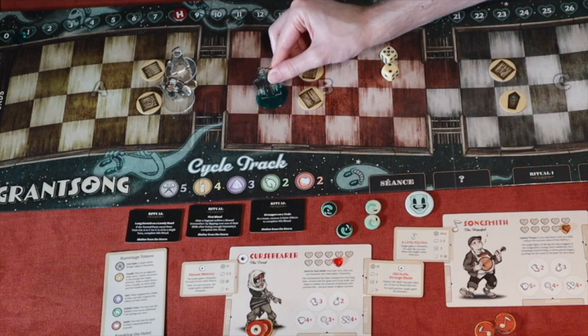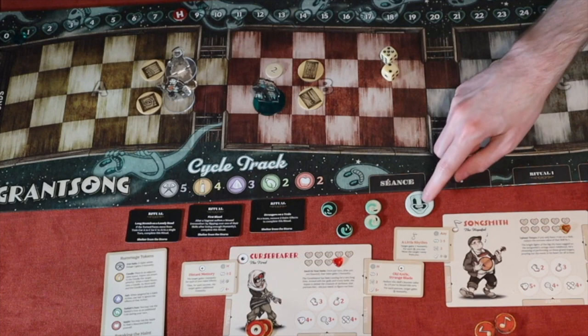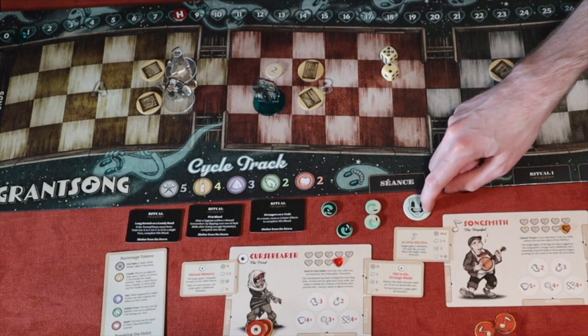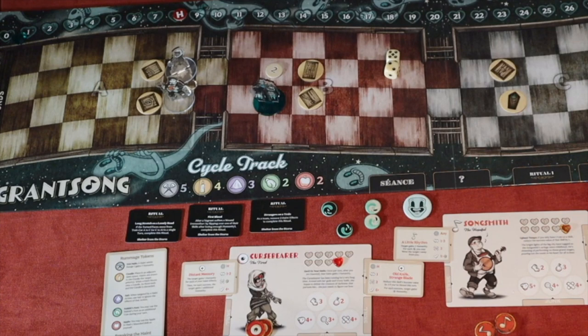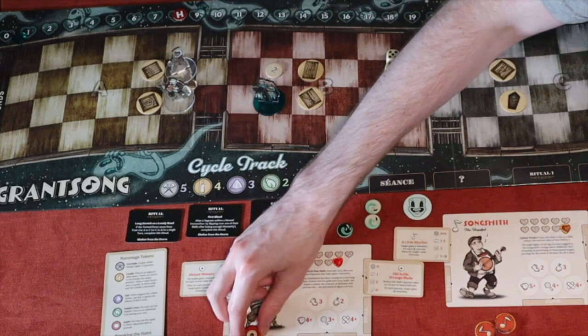The victory condition is to save 'Turned Faces,' the name of the ghost. The break counter is set at three, so I must break the ghost three times to complete the scenario. The ghost starts on the happy face side. The special ability on this side: if adjacent to the break edge, read event five. There are no cycle events for this mood. Haunting costs one humanity.